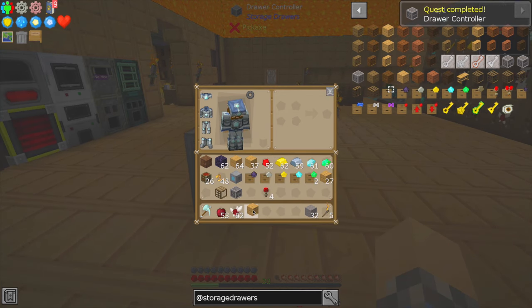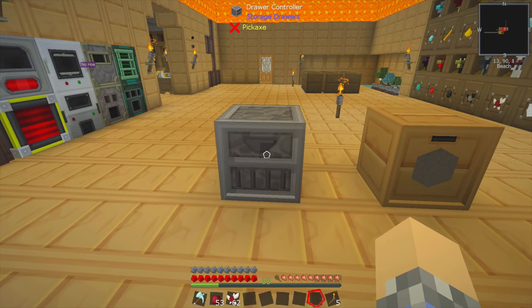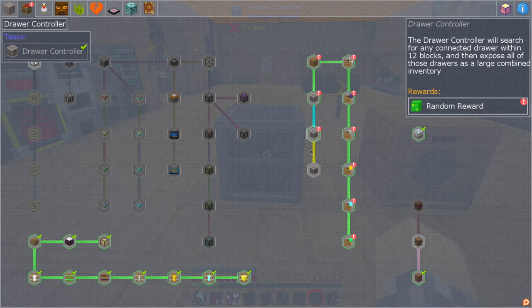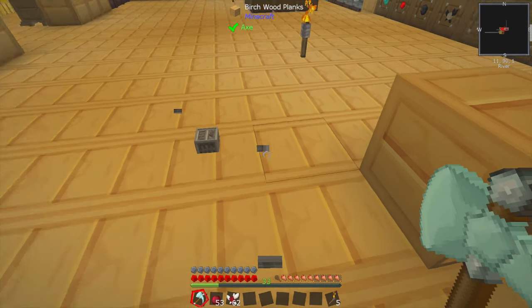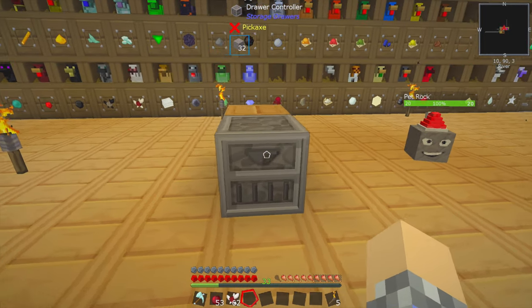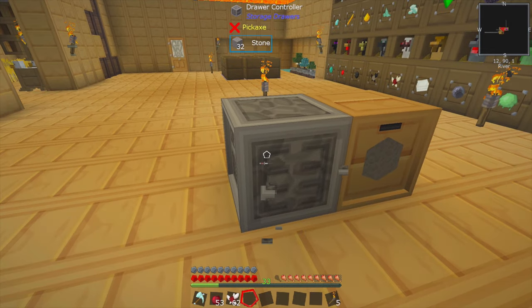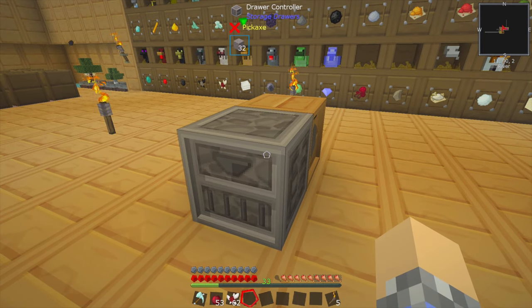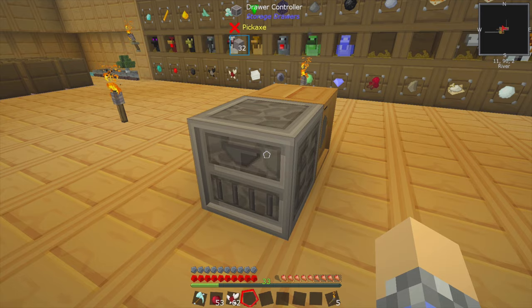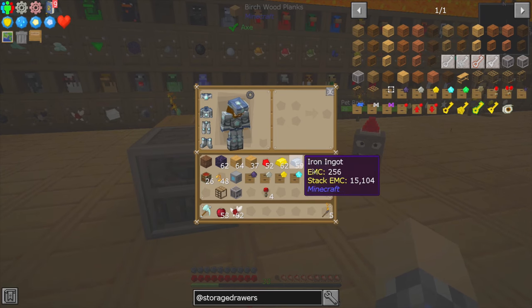Plop that down, and then if we have a drawer handy, we do — we'll plop that down over here. I don't think they have to be connected, do they? It did say connected — let me double check. Drawers within 12 blocks — any connected drawer within 12 blocks. So specifically connected, yes indeed. You can't actually right-click on it or shift-left-click on it, so again very much like the one for the barrels — you probably hook it up to an ME network and it'll see it as a single item.